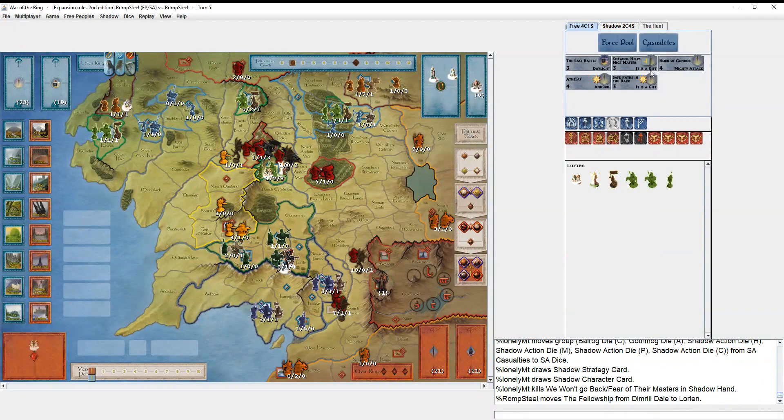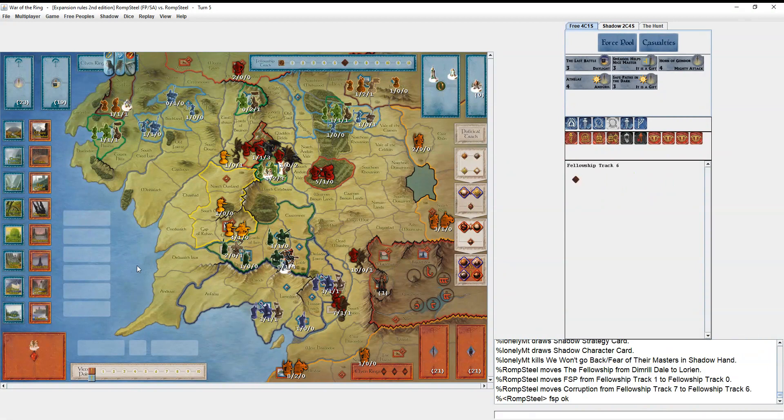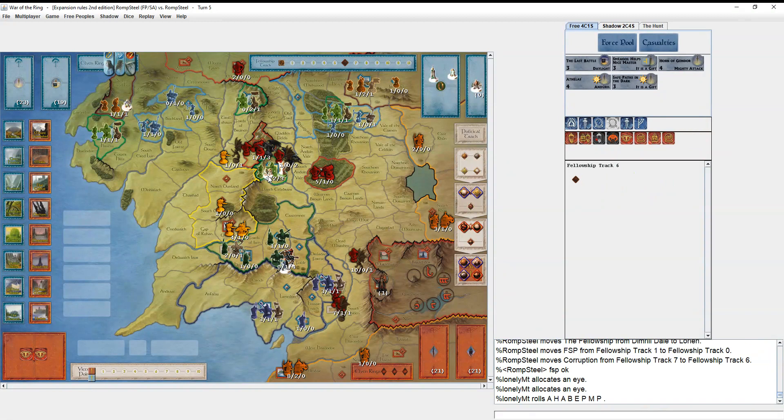I pick up Sméagol Helps — 'nice, Master' — and Last Battle. Last Battle is always interesting because I could actually play it for huge effect. Maybe after the fellowship is healed up in Lórien, Aragorn steps off to the side with a Rohan army, then I play Last Battle to make it a lot easier to get to Mordor quickly. I declare in Lórien because the fellowship needs it.